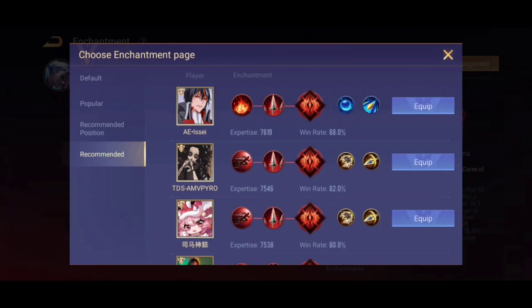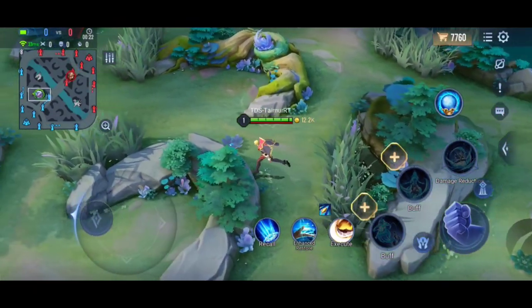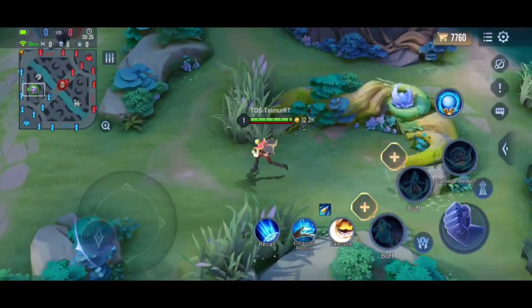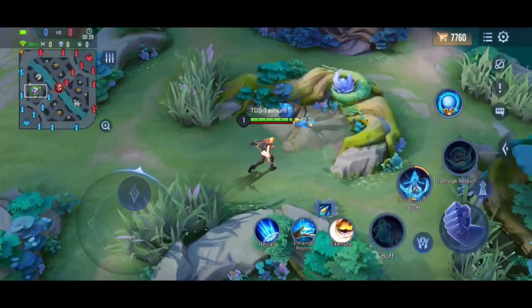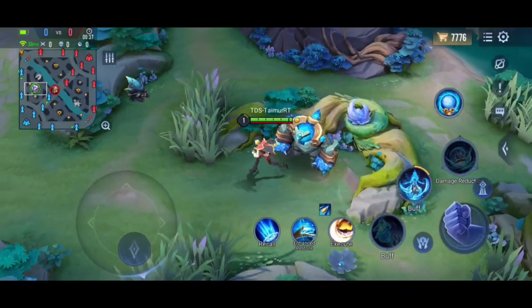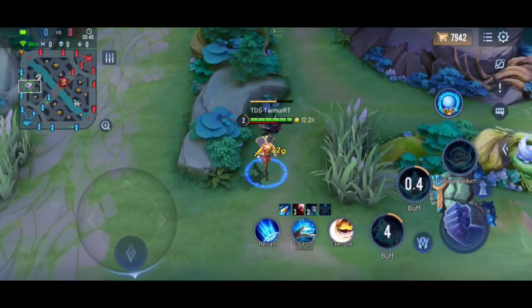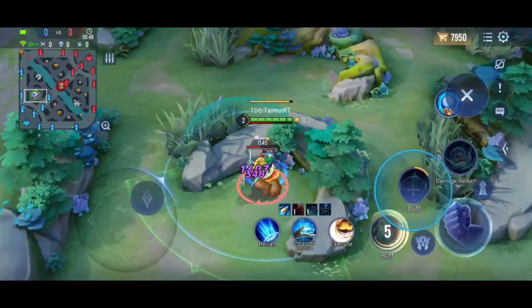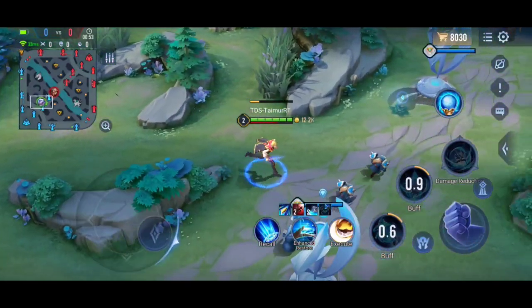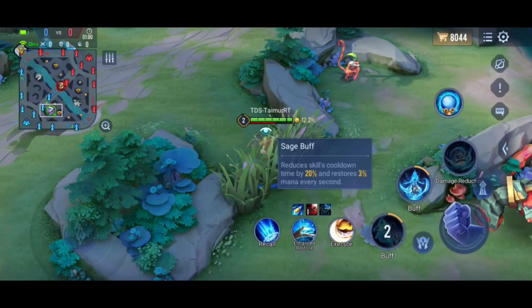Now let's talk about how to jungle. When playing Pain in the jungle, you must use the second skill at the start. Always take Sage Golem first — Pain is an energy-based hero so Sage Golem is important. Sage Golem reduces skill cooldown by 20% and restores 3% mana every second.